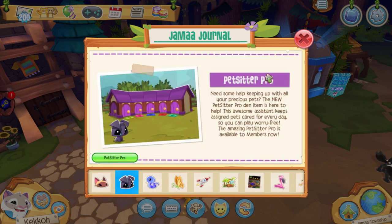Next we have the Pet Sitter Pro. Need some help keeping up with all your precious pets? The new Pet Sitter Pro den item is here to help. This awesome assistant keeps assigned pets cared for every day so you can play worry-free. The Pet Sitter Pro is available to members now, and I imagine this ties in with the Pet Station, which we'll get into later in the update.